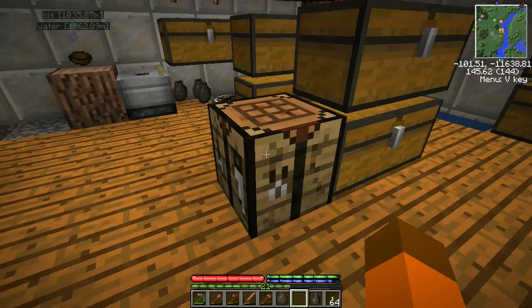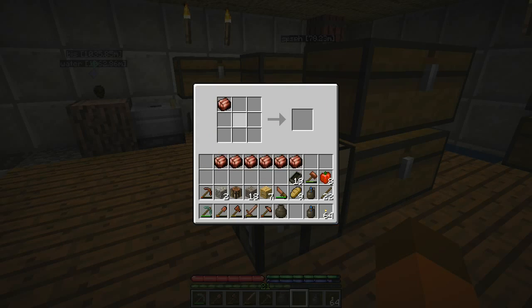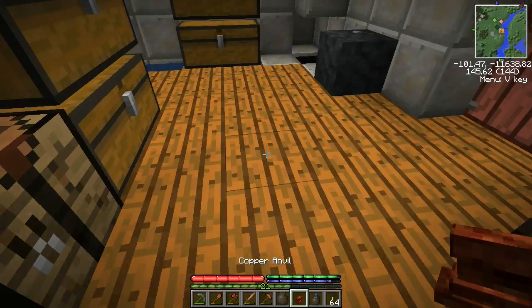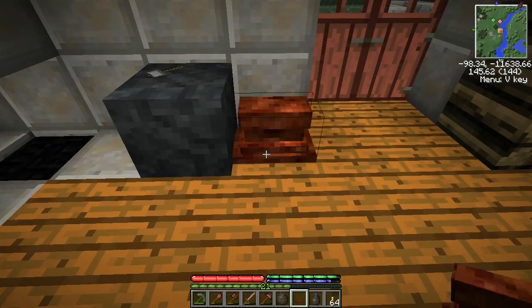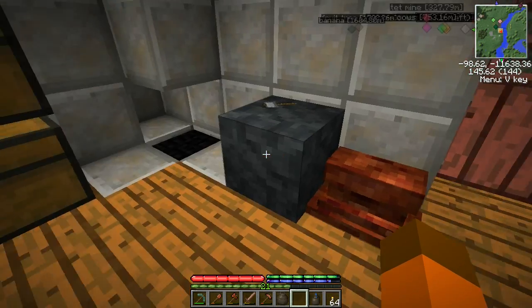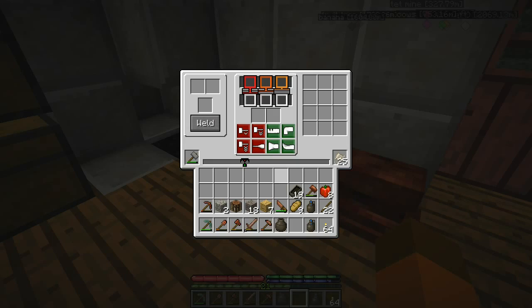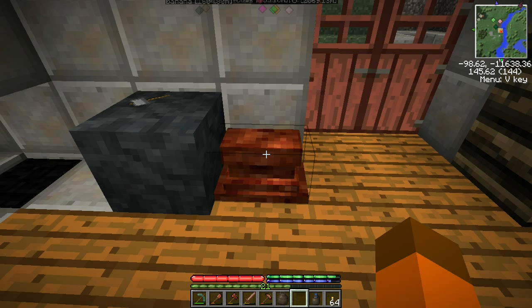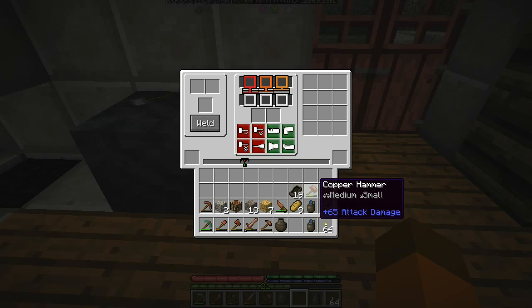Now that we have our seven double ingots, we put them into an I-shape on a crafting table. That gives us our copper anvil - boom! One difference to notice between metal anvils and the stone anvil: the stone anvil only stays an anvil as long as there's a hammer in the slot, but with metal anvils they're always anvils whether you have a hammer in them or not. You can't use them without a hammer but they don't turn back into a big block of metal. So we need a hammer in there and we'll want our flux.